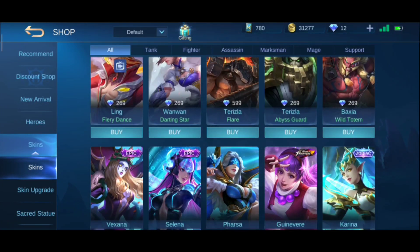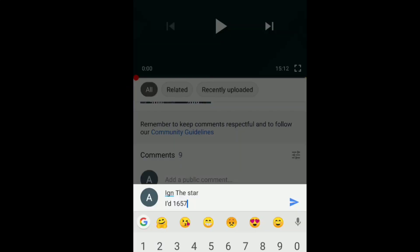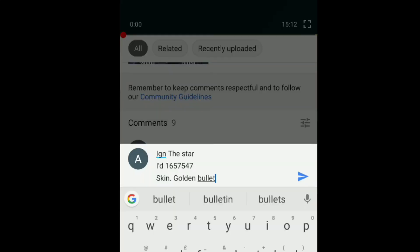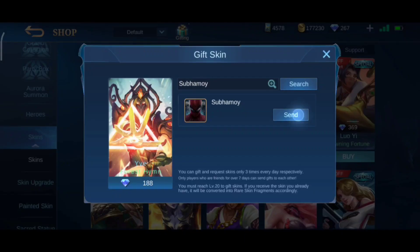Hello everyone, if you wanted to win free skins you have to follow some rules: first, subscribe to my channel and press the notification bell icon, follow me on Facebook and Instagram, and comment your ID and IGN number in the comment section. Only up to 69 diamonds — so subscribe and comment first.